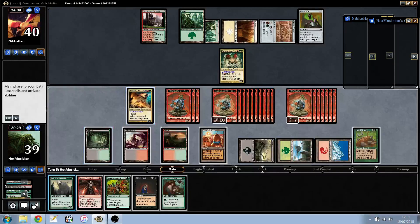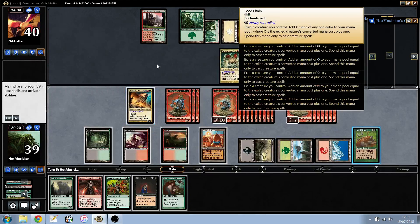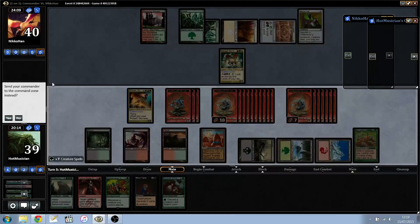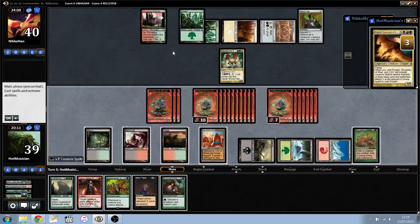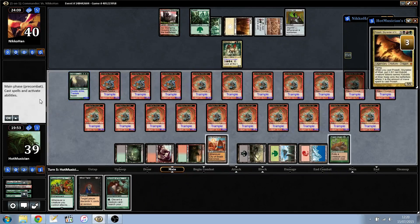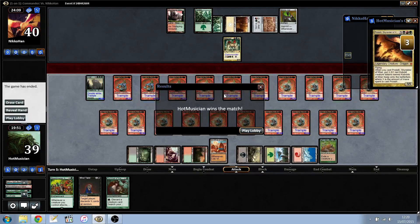We have 21 to 22 creatures, so they will get 22 to 23 power. I'm just going to go with this. Cast Prosh, then another green mana, cast Crater Behemoth, then cast double strike on this guy and win the game. That was turn five — see you in another game.